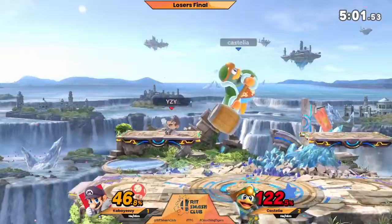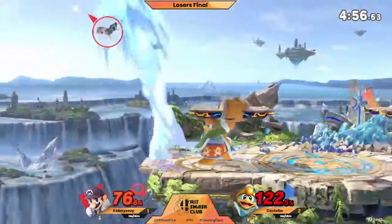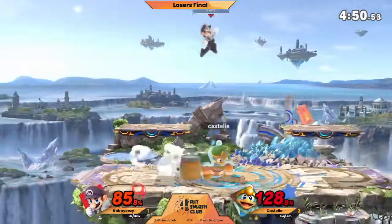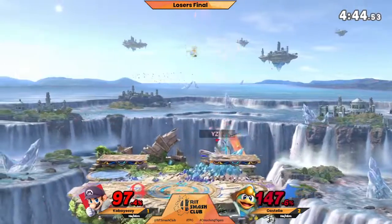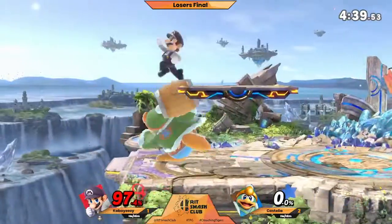He just jumped right past that dash attack. Castillo is so clean the way he is fitting these moves in — it feels like he should be getting stuffed out by Mario at every opportunity, but he's just finding these tiny amounts of space that he needs to get some of these back airs and forward airs out. But he can't get around that up smash. One too many aerials coming out — this is still anybody's game right now.